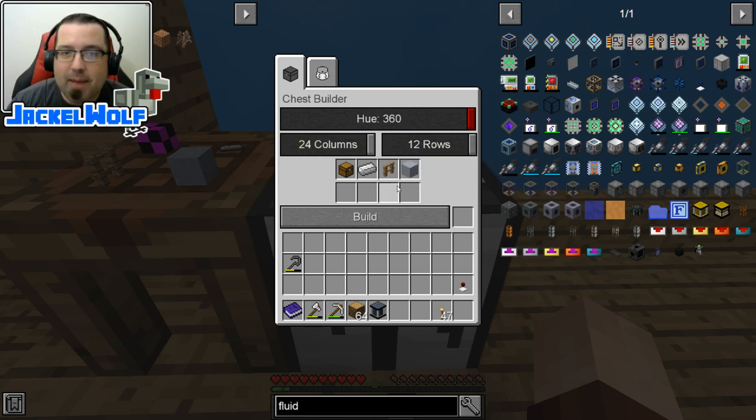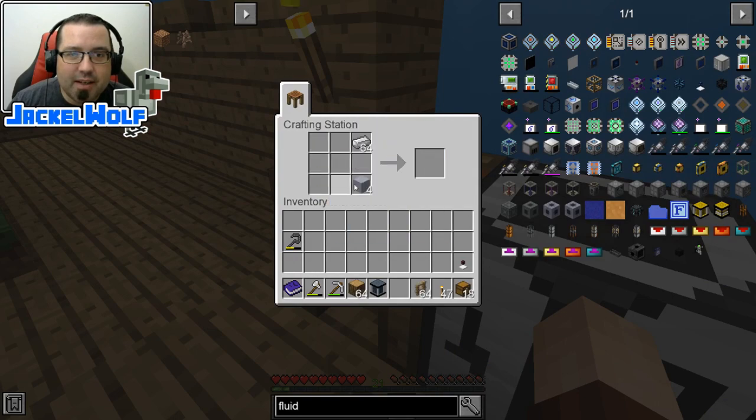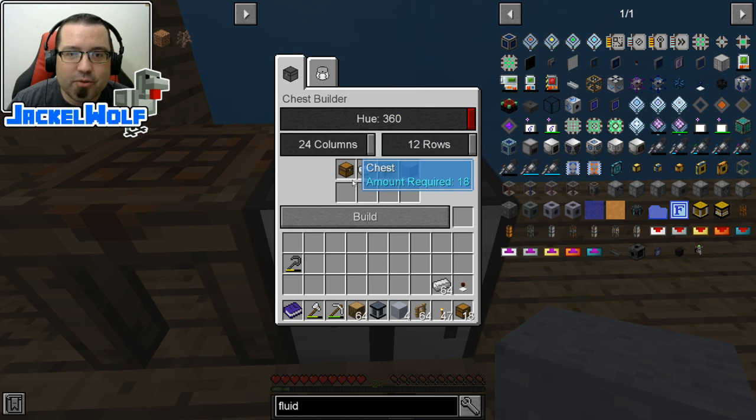We're going to go all the way up to 12 rows. So this is going to be an absolutely massive chest, but to build it we're going to need 18 wooden chests, 64 iron ingots, 64 oak fences, and four blocks of clay. I just happen to have all these items here handy right next to the chest builder.